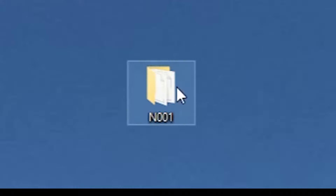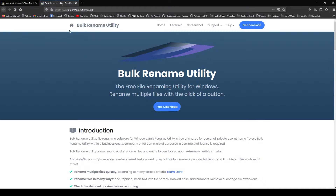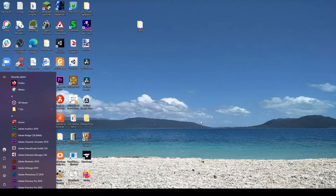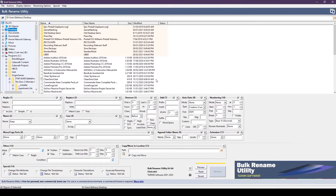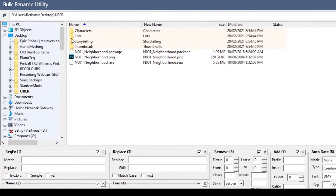The first thing I'm going to do is rename this folder to Uber, because that's going to be the name of our Uberhood. To do this easily, you're going to want a program called the Bulk Rename Utility — this is free software. You can download it super easily; just Google search Bulk Rename Utility. When you open it, it's going to look a little overwhelming and confusing, but trust me, it's going to be all right. We're going to go to our desktop, find our Uber folder that we just extracted and renamed, and you can see that all of the files within this neighbourhood are currently named N001.